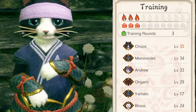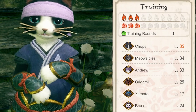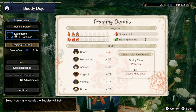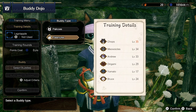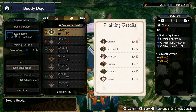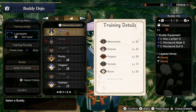You can see Chops is already max level 35 because that's the highest level you can reach right now, so him being in training is completely pointless. Any of the names that are in yellow will mean they are currently in training over here. You can see Chops here is in training.